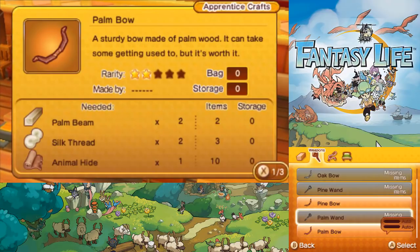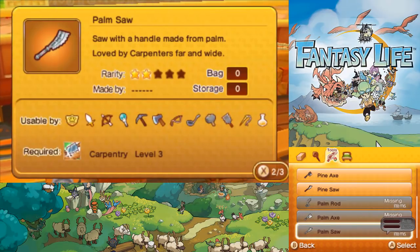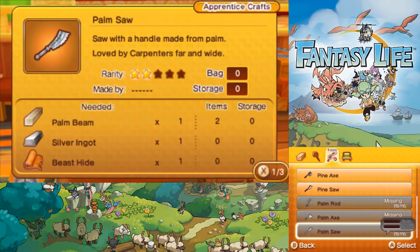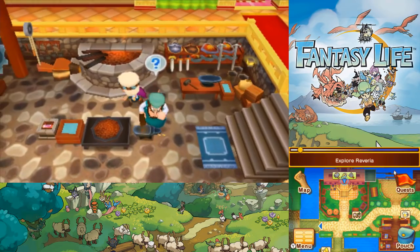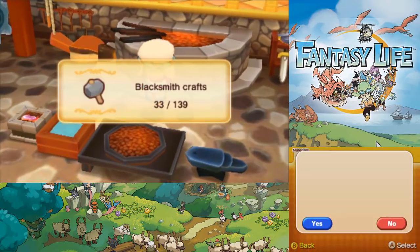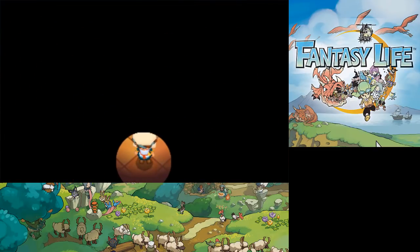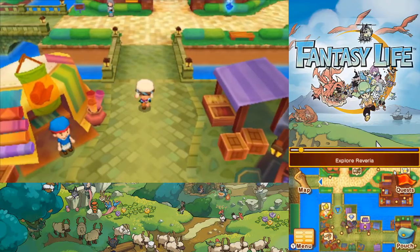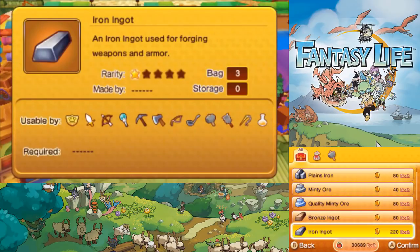Oh wait - palm wand. What do I even need for that? I need a ruby, so we need to go get a ruby. Alright, palm saw - what am I missing? I'm missing silver and beast hide. I think I can buy both of those actually. Actually, can I make silver yet? I don't think I can make silver yet. I'm probably going to need to go buy the beast hide though. Nope, can't make silver yet. I could just go see if I can buy it. We're getting to the point where a lot of the crafting jobs are starting to become a bit interdependent.